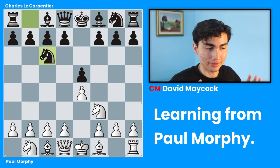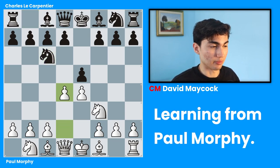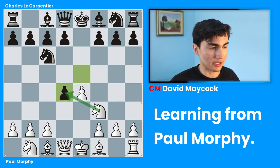Black was probably one of the best at the time. Knight c6, and in this position Paul Morphy played d4. So Paul Morphy opens up the center as quickly as possible. E takes d4, bishop c4. David, why did Paul Morphy not take back the pawn? Good question.